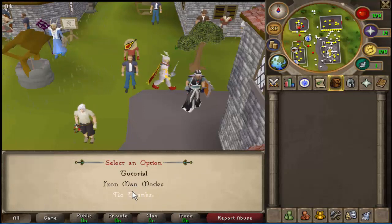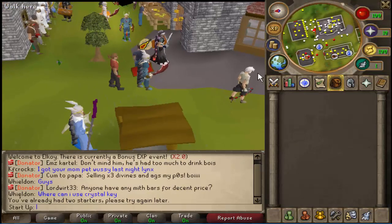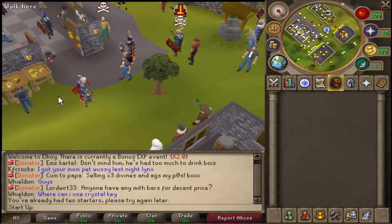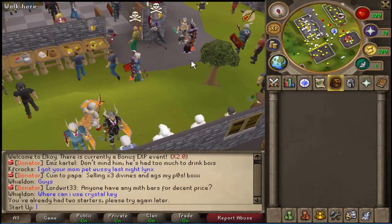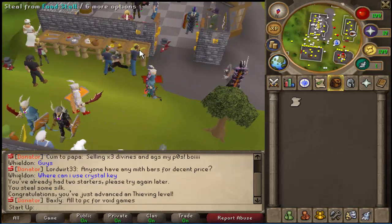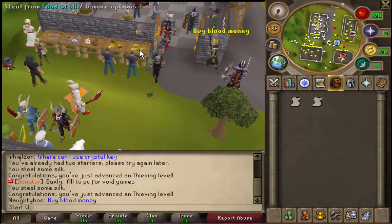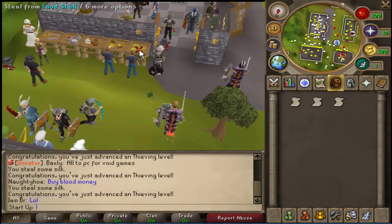Go to 'No thanks' and boom, you have your account made. What I'd suggest doing first, like every other player would, is simply thieve. I don't know exactly how much you make from 99 thieving, but you'd make a lot of money to be able to get your basic gear — like a whip, dragon boots, all that good stuff you need for slayer if you plan on rushing slayer.